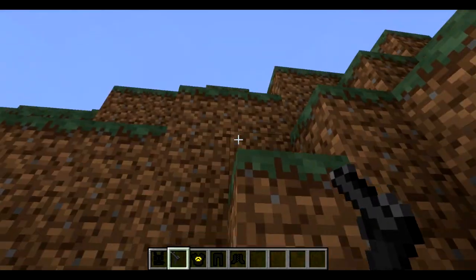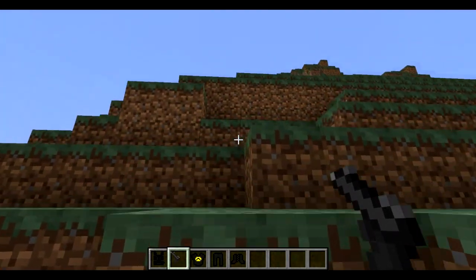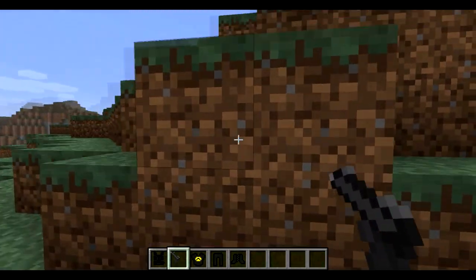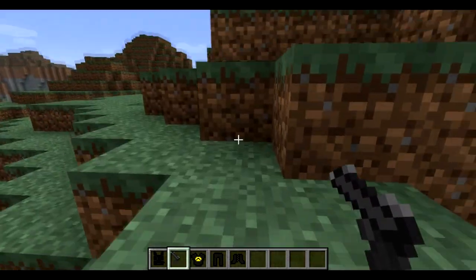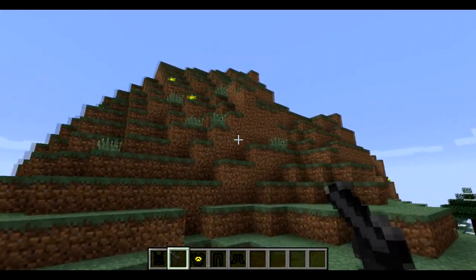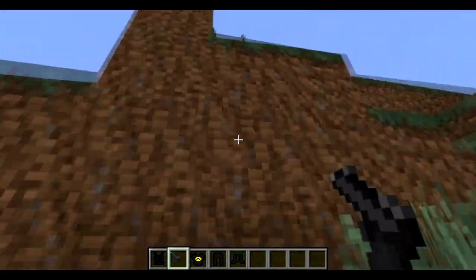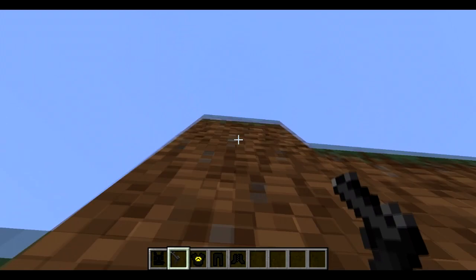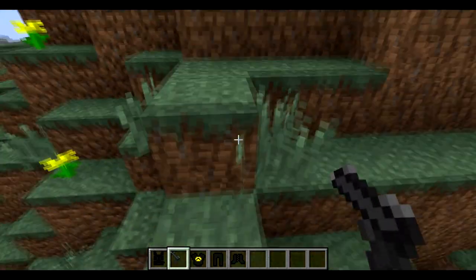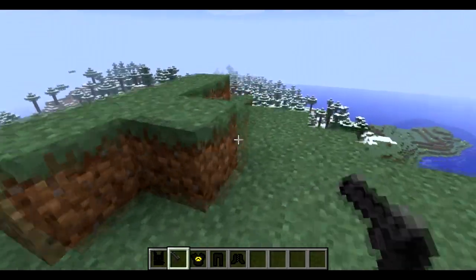This video is coming to a wrap now guys, so make sure to give it a like, subscribe for more Minecraft, and check out my channel for more. Here you can just start walking towards the wall — I'm not flying like in creative mode, I'm not actually controlling it. There you go — here's a really tall one, and you can just climb any height pretty much. It's like having ladders without needing to place them.